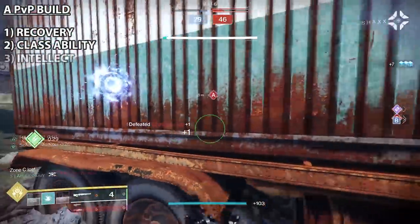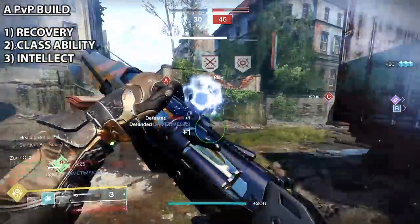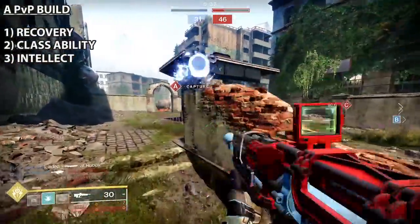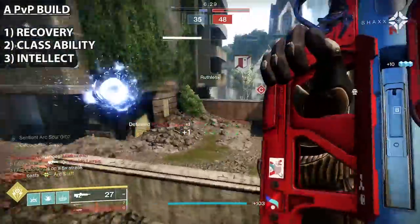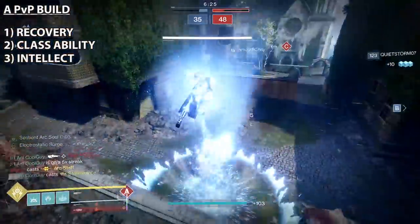And the third thing is going to be intellect. Again armor goes to this because it's one of the most expensive mods in the game. You want to be at least five or more most of the time. A lot of players go as high as eight, nine, or ten. In a game mode like the crucible, if you have three intellect that's a five minute super. If you have eight intellect that's a four minute super — a full minute faster. The game's only ten minutes long. In something like Trials, 30 seconds can easily pass by in rounds. It's an important stat.